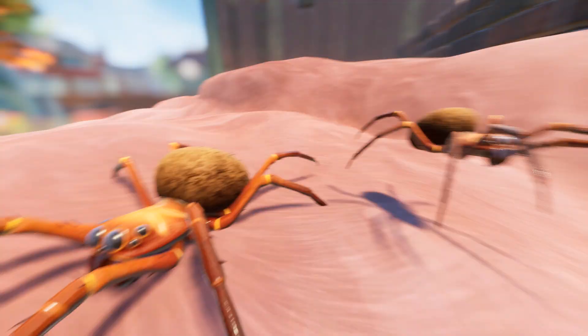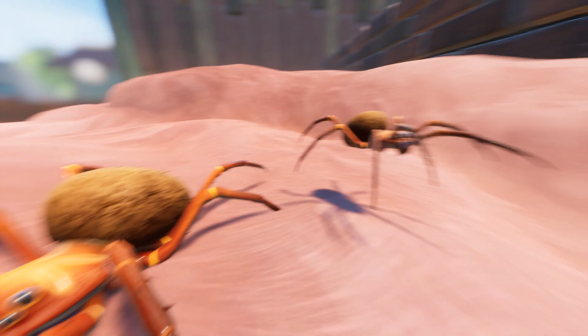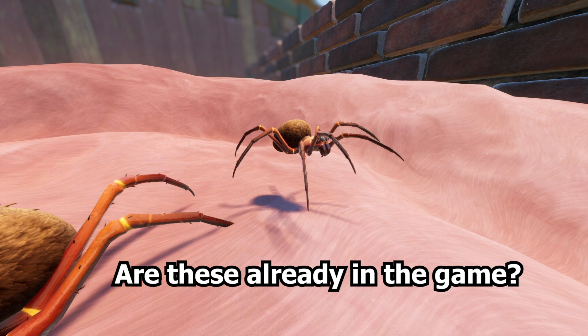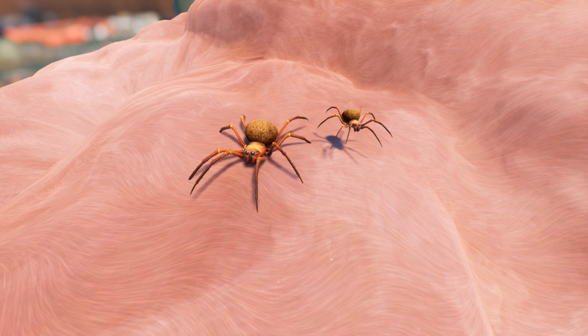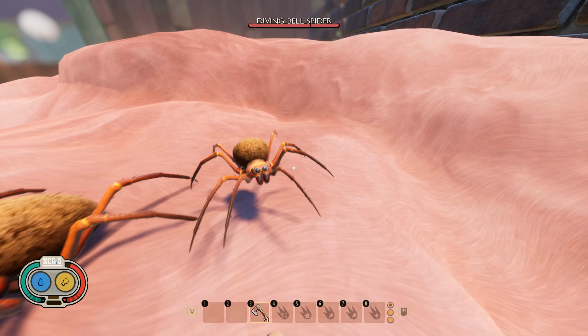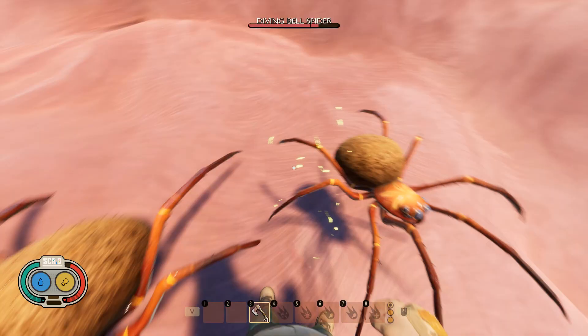And finally, a familiar face but just a little smaller. As if diving bell spiders couldn't be annoying enough whilst exploring the deep depths of the pond, there is potentially going to be this little fellow — a diving bell spider junior. It looks exactly the same in every aspect apart from being half the size, and also has the same health as its bigger counterpart, which doesn't really make much sense. It just goes to show that there could be more life in the pond yet, in the form of probably one of the most annoying pond creatures possible.